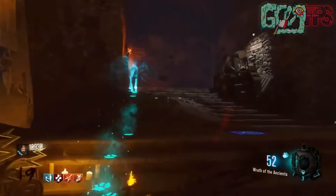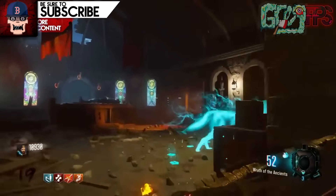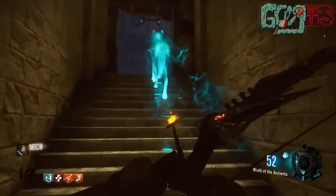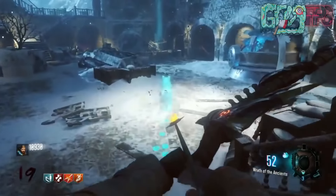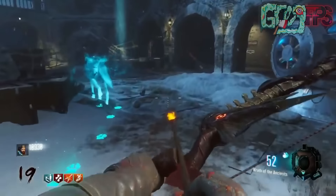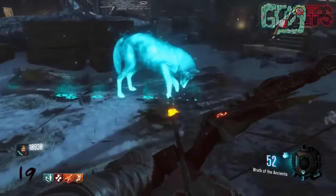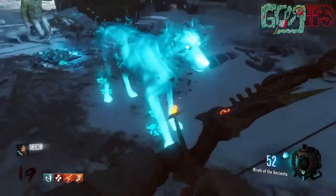Eventually a wolf that is like a ghost spawns and you need to follow this thing around the map. It's going to go to three different dig spots - this is actually where you're going to be getting more pieces for the bow and how you actually upgrade it. The first one is going to be right outside of the main computer control area, the Eagle's Nest.